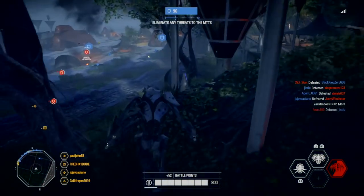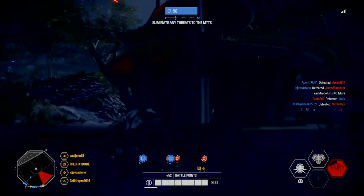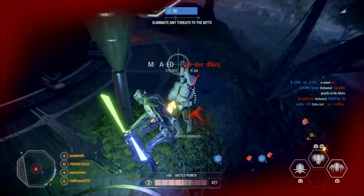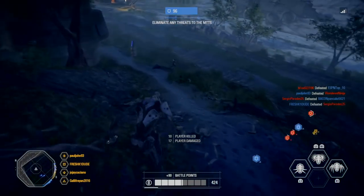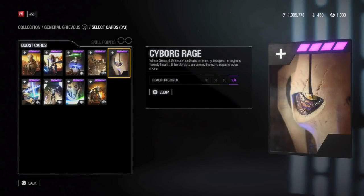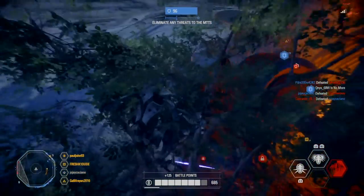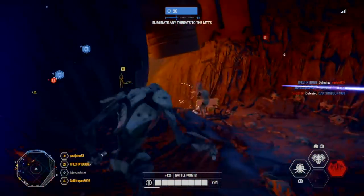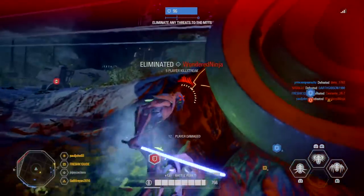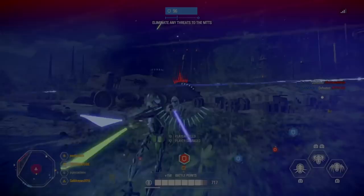For killstreaks, I like to use the star card Beating Heart — General Grievous has increased maximum health regeneration. For killstreaks, what is really important is you want more health than usual. That's why I also use Cyborg Rage — whenever General Grievous defeats an enemy trooper or hero he gains health. The last card I use for killstreaks is Line Up Weaklings — after one enemy has been hit, Grievous deals more damage with Claw Rush.